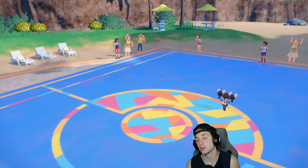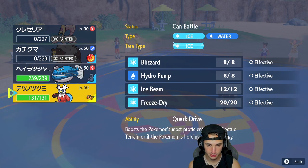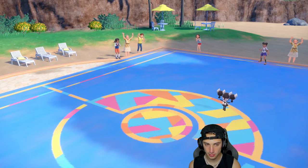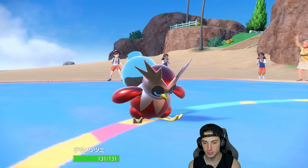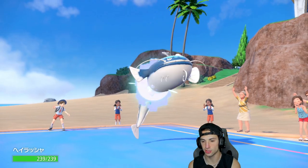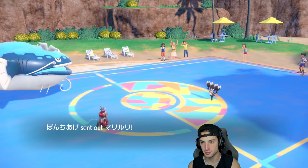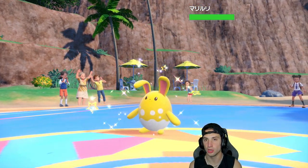Scream Tail is going to drop too. Trick Room is out — the Iron Bundle comes out here, this is a good match. Scream Tail was so powerful. They're going into Zacian — okay.